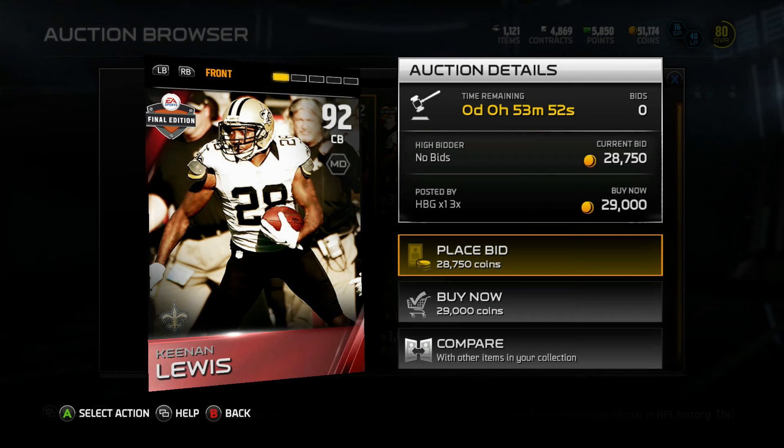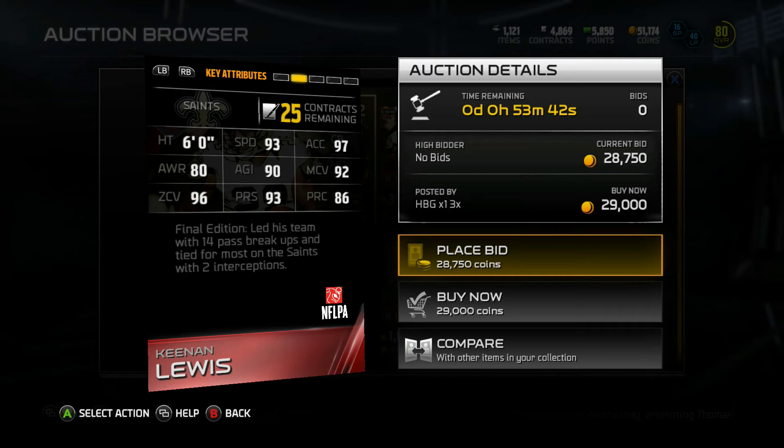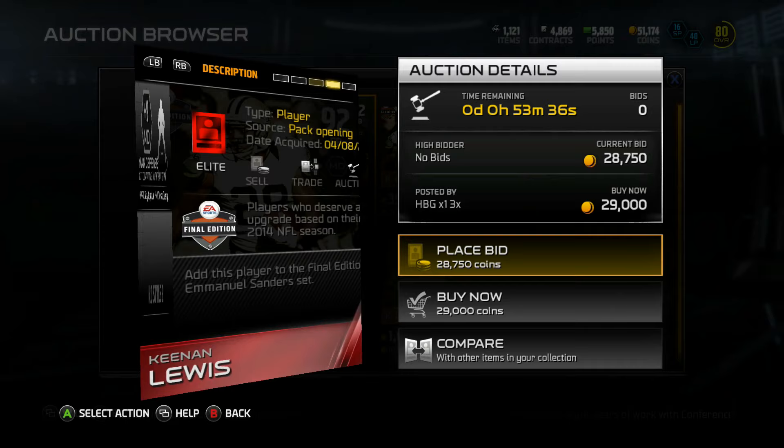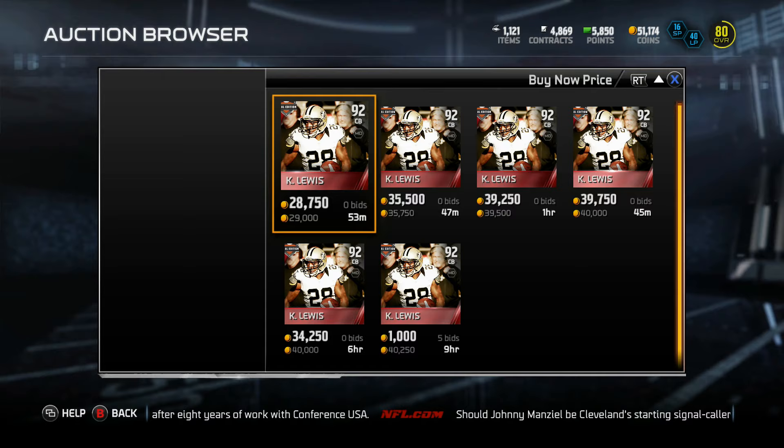Next up, you got Kenny Lewis of the Saints. This dude keeps balling out — had a solid season last year and the year before that. Got a 92 overall final edition: 6 foot, 93 speed, 92 man, 96 zone, 90 agility, 93 press. He led his team with 14 pass breakups and was top four on the Saints with two interceptions. Check his catch rating — 66 catch, pretty average. But a solid looking card, going for 30k. At 30k he probably is a rare card for this set.